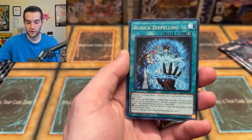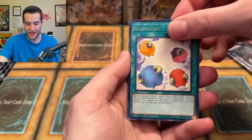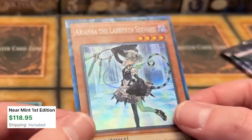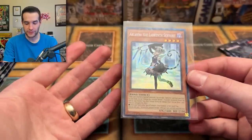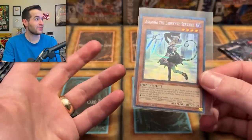We got something. Scapegoat and Ariana — the Labyrinth Servant — the number one card in the set! Oh my goodness! Is that from Locals or from... I don't remember if that was out of a blister. Rewind the footage right now. And now you have your answer. I don't know which one we just got this from, but this is a $120 card. We made our money back, guys! That's what I'm talking about. Shout out to Locals if it was you guys. That's pretty awesome. That is amazing.